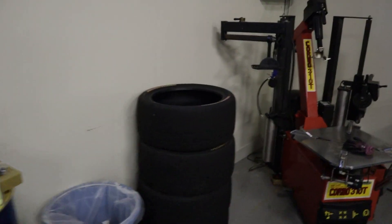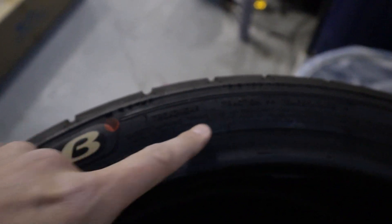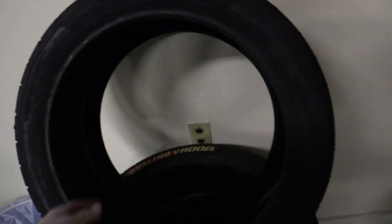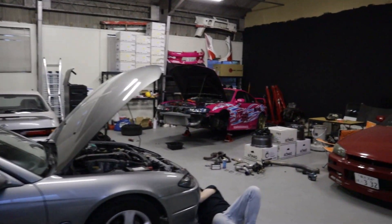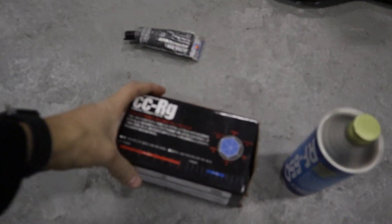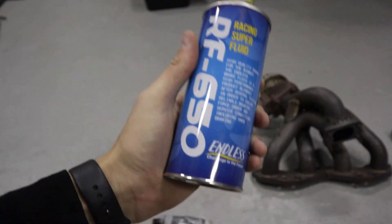We're going to be putting on these prototype Valino time attack high-grip tires, the VR00Bs. These are prototypes, so where it says treadwear it's actually blank — there's no number, but I remember reading up about these and I think it's around 120 or something really low. They're really soft and it's going to be a lot of fun once they warm up. We're running 18s all around, so we've got to put 18s on the front and back, and we also need to change to a different brake pad suited for this that's going to help prevent brake fade.